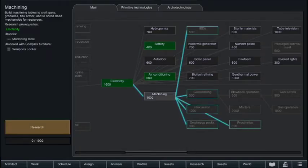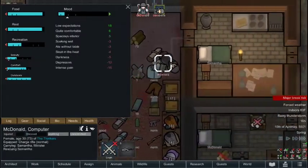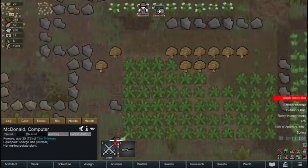Now we're going to have Samantha figure out how to do machining. Samantha's Gojuice wore off and now she's in pain shock. Let's just go tuck Samantha into bed. We can go continue with our day and harvest some potato plants.